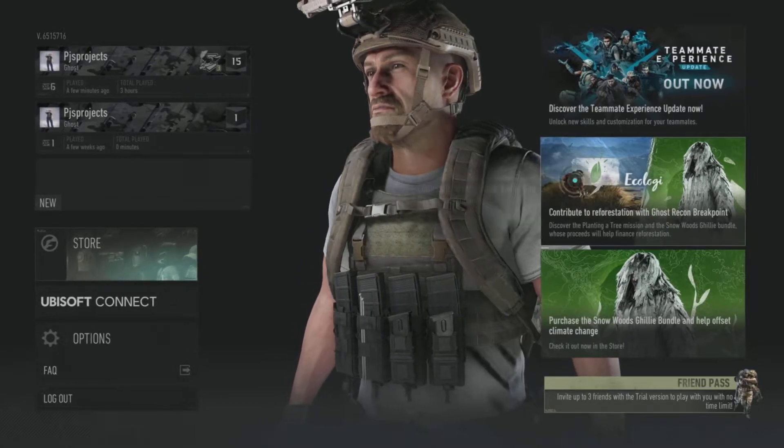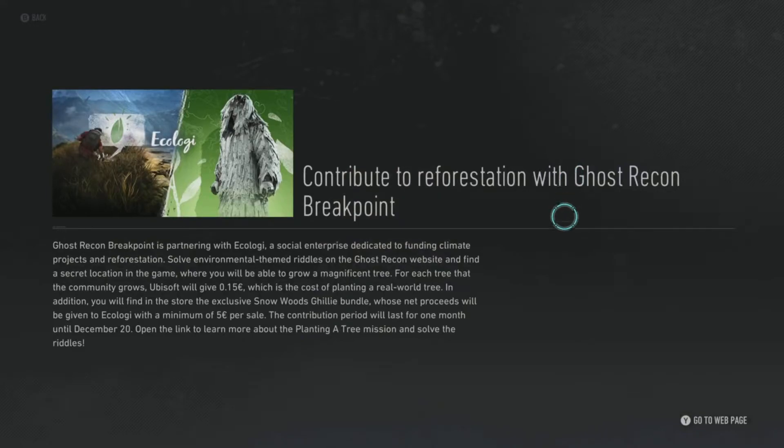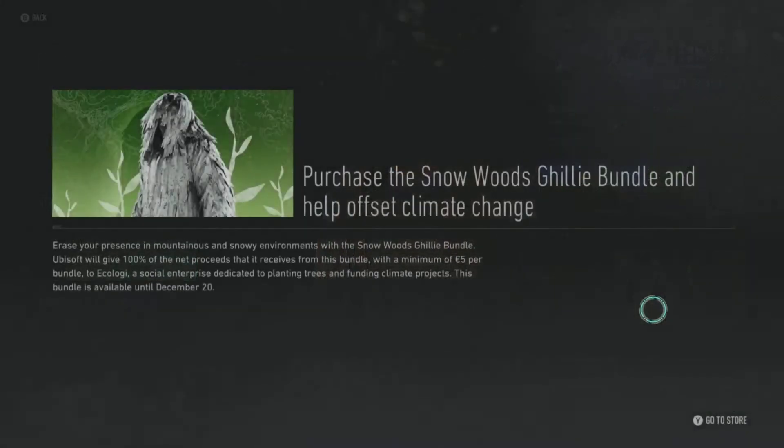Hi guys, PJ back again with another short guide video. This time we're on Ghost Recon Breakpoint and they've added an ecology event. Basically you go and plant a tree, and as you can see from the little read-up there, Ubisoft do donate 15 euros — real world money. There's an outfit you can get, and you can actually buy and contribute yourself should you wish. The name of this video is to show you where to go and how to get there — how to do the event — because I had a quick look myself and couldn't find anything, so me and Jacks did some exploring and figured it out.